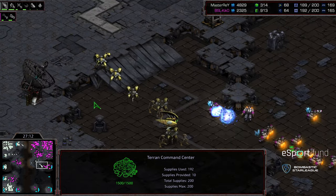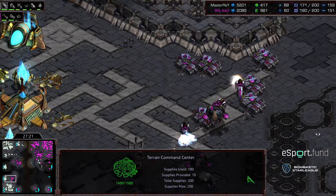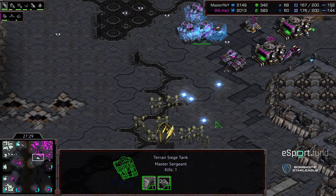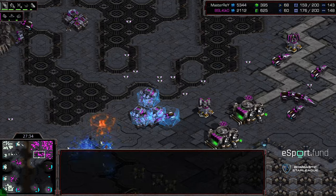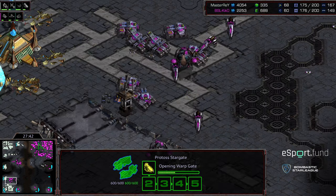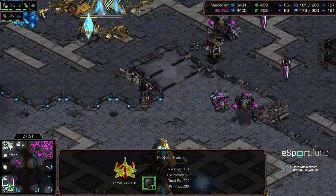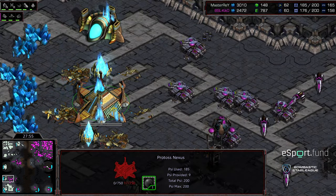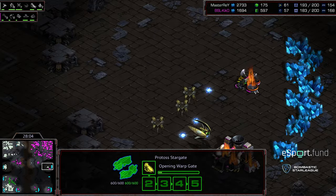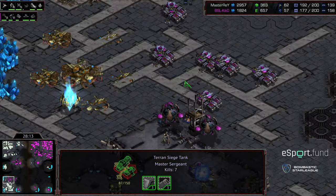Master Ray flooding in zealots and dragoons piecemeal to the three o'clock — Kiko has enough there to defend. Slow push with an arbiter overhead. No goliath there; Master Ray moving into the midfield to clear the split attack force and cut off goliath reinforcements. Master Ray doing a good job being where Kiko isn't. If he can shut down this space, that's a big hit on Kiko's economy. Kiko floods SCVs out — a lot are going to die. Master Ray cleans out a lot of that attack force at the bottom left. Natural expansion wiped out — a big investment to lose for just taking the three o'clock.